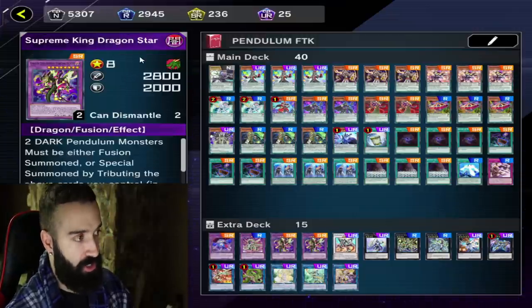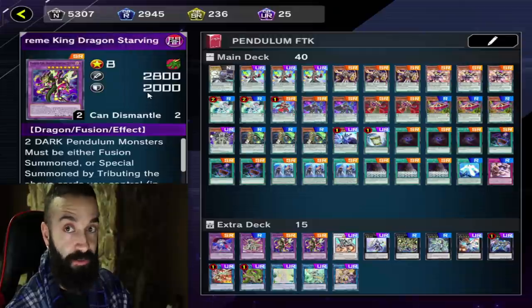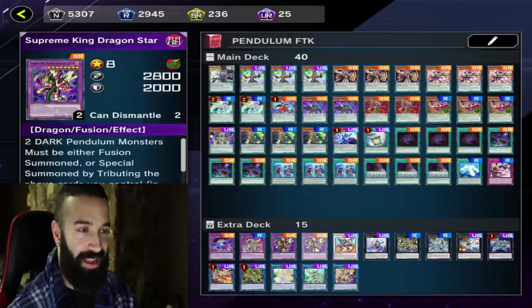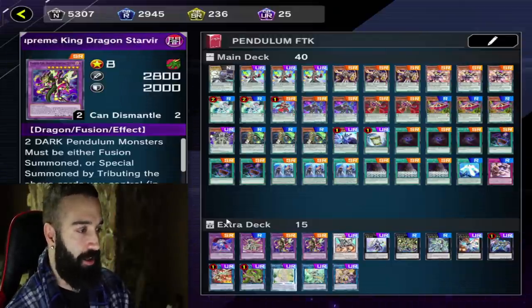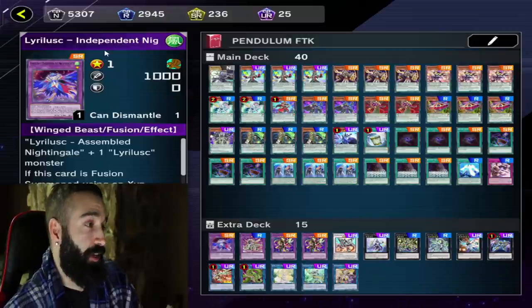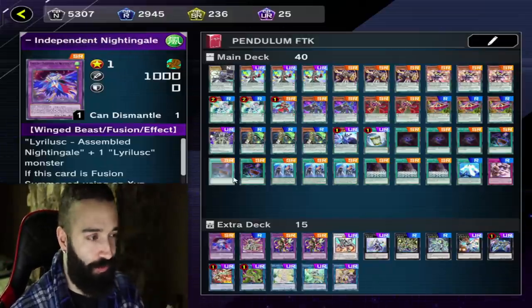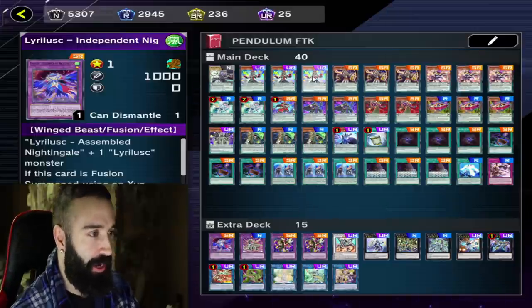Lyrilusc allows both Starry Venoms to copy its effect and deal damage equal to their level times 500. Starry Venom is Level 8, so 8 × 500 = 4,000 damage. Double Starry Venom equals 8,000 damage, and 8,500 if you count Lyrilusc's damage — so 8,500 burn damage to the face.